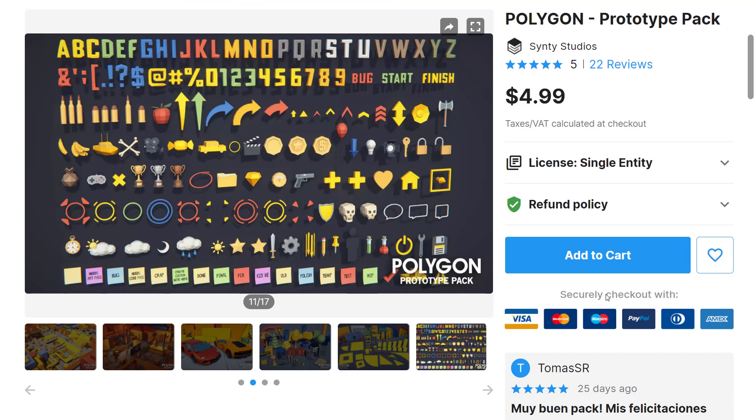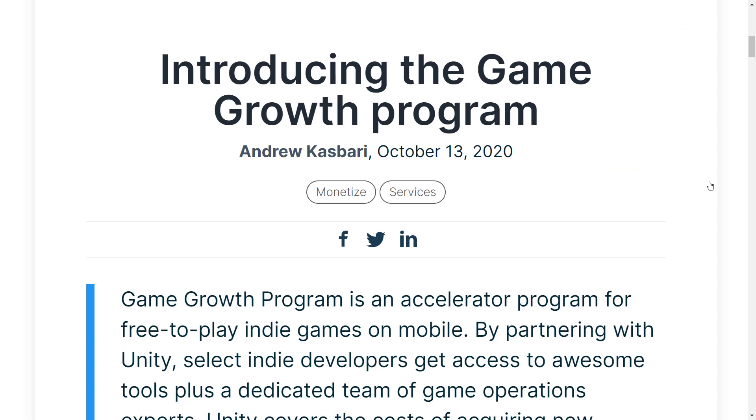As I said earlier, the prototyping pack, using the code that was up on screen earlier and linked down below, you can get it for completely free. So that is nice. Now let's get into the more game-changing thing.